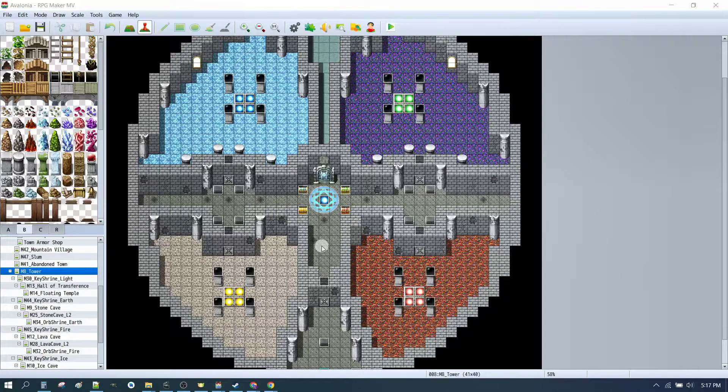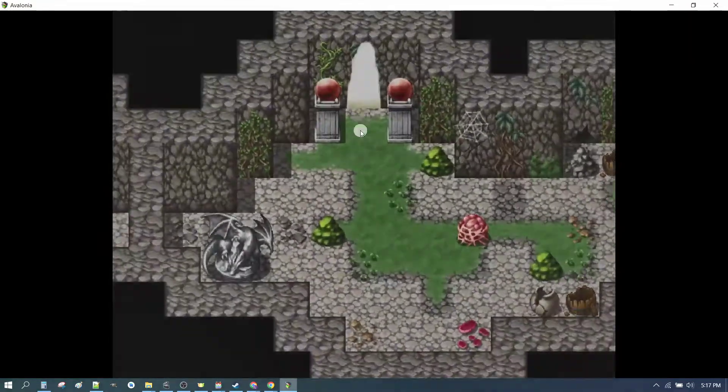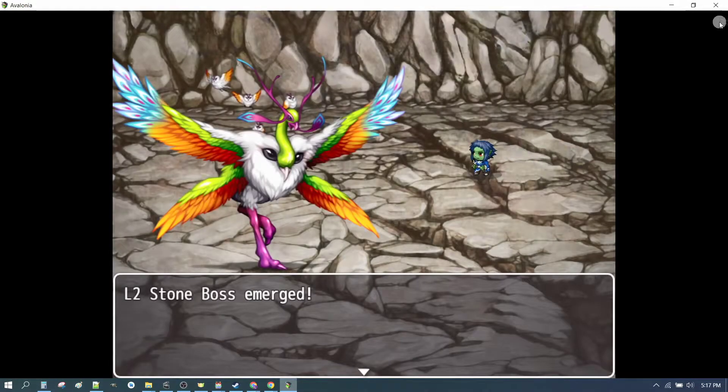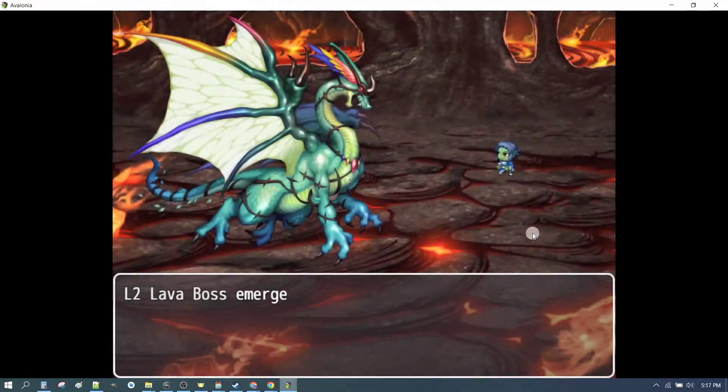We have four bosses set up, pretty much. We've got a stone boss — he's a Garuda, whatever that is. We've got the standard dragon in the lava level.